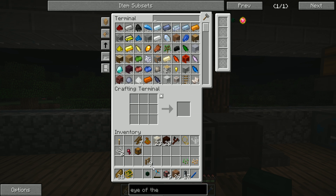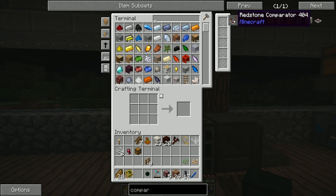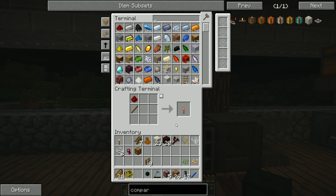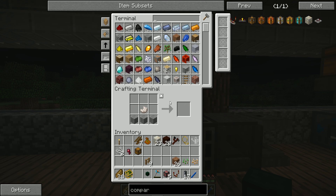This block works in conjunction with a comparator — we're going with a vanilla Minecraft comparator. There is also one from Project Red with a little more functionality, but more than we need. Let's quickly grab three redstone torches, a redstone comparator, and a little bit of redstone.